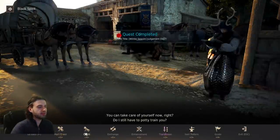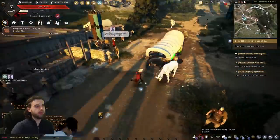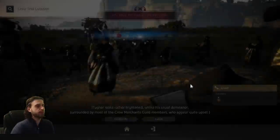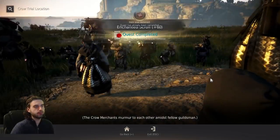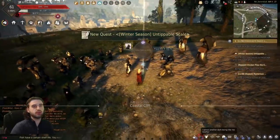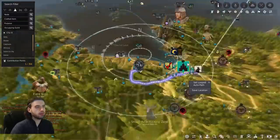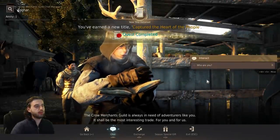Talk to Fugar again — that completes this portion. Then 'Collect Judgment Day' appears: right-click that pop-up on the right side of your screen, it'll bring up your Black Spirit. Click on the Quest tab, click on 'Winter Season: What is Justice?' — secretly follow Fugar. Get on your horse and get to the spot quickly. When you get there you'll see the Crow Trout location — click on it and mash through the R key on all the dialogue. After you're done, talk to Fugar and then head back over to Velia. When you get to Fugar in Velia, it completes the quest line — 'His Laugh Returns' — and that will be it.